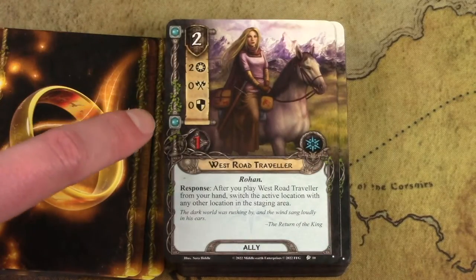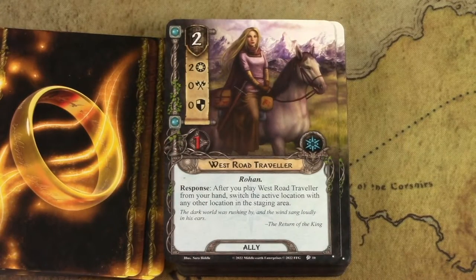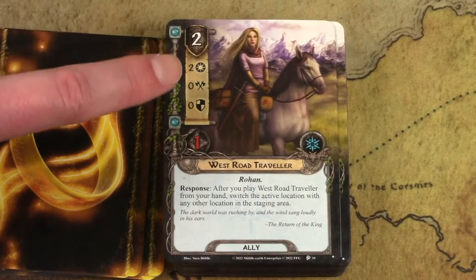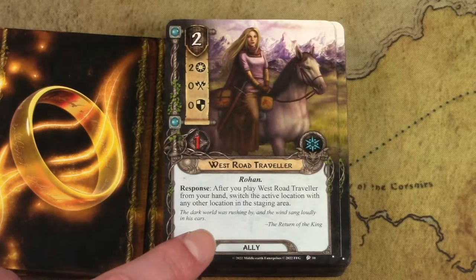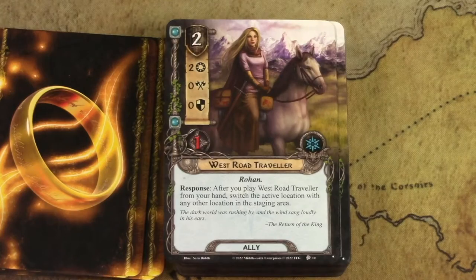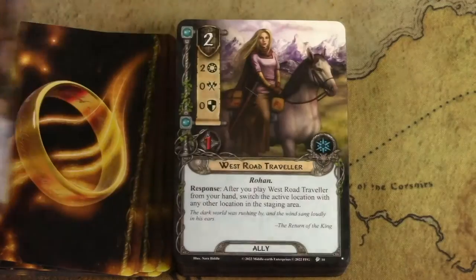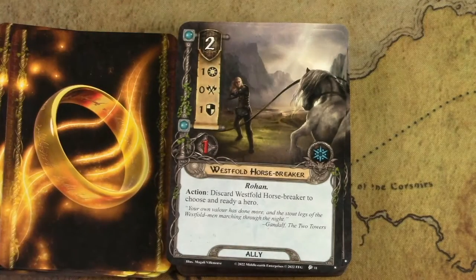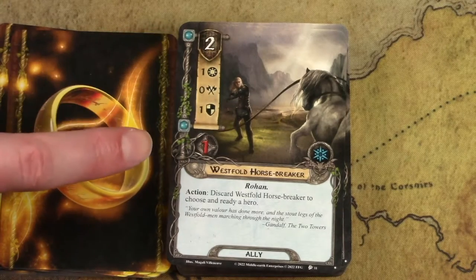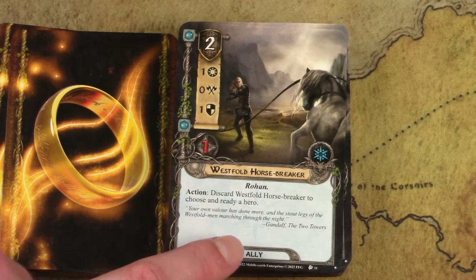This is an excellent two-cost, two-willpower ally in spirit — you can include this in any spirit deck and be just fine. It's always nice to have that efficient two-cost for two stats. After you play her, you can switch the active location with any other location, bypassing a nasty travel effect. Excellent ability — she's good without it, but even better with it. This next ally is sort of an emergency kill switch: two cost, not great stats, but you can discard this card to choose and ready a hero.